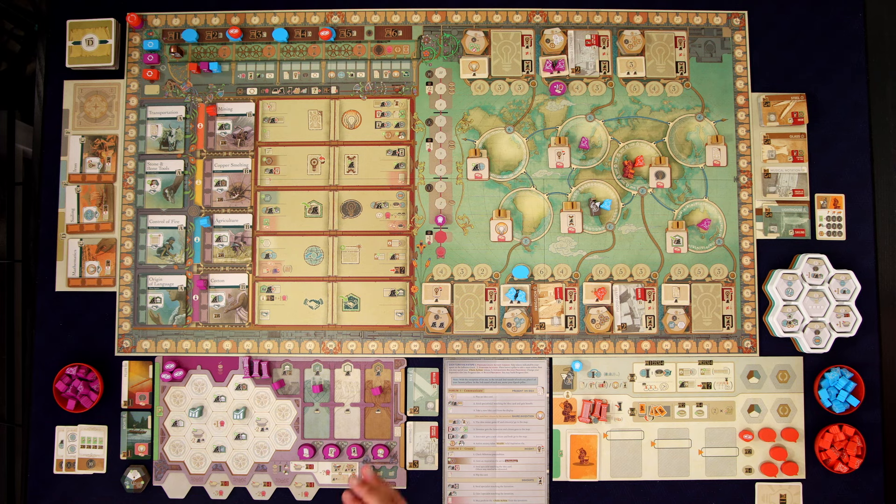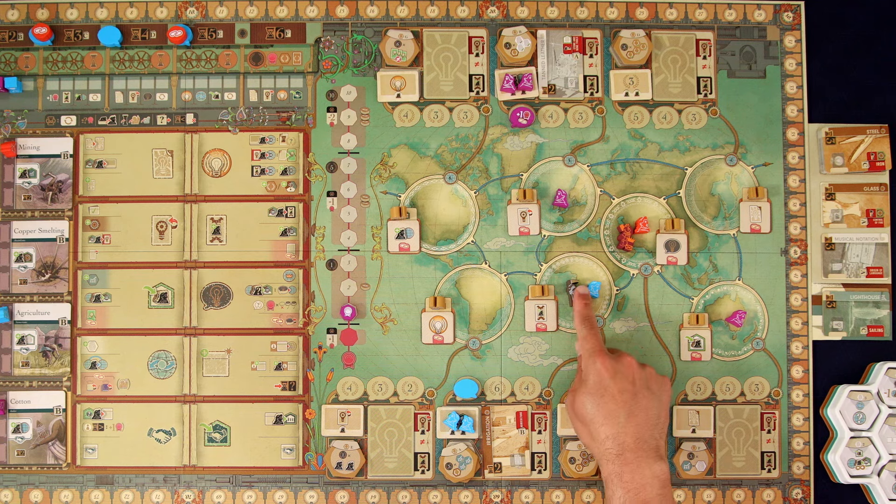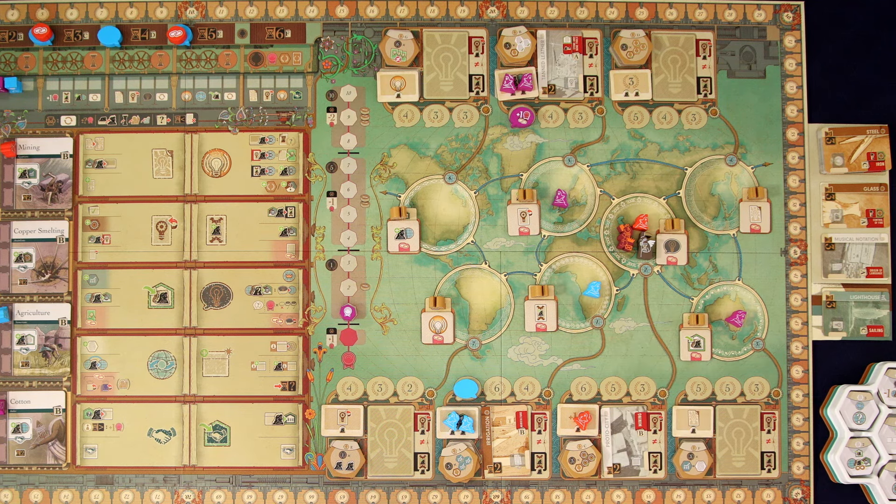As you can see on the turn order track, Kronos goes first and his turns are super simple because he always basically does the same thing. The first thing he's going to do is move to the next location — following that migration path, he started in location one so he's going to move to location two. He's going to look in that area, and because this space has an idea, he basically always just wants to evolve an idea to the next level.